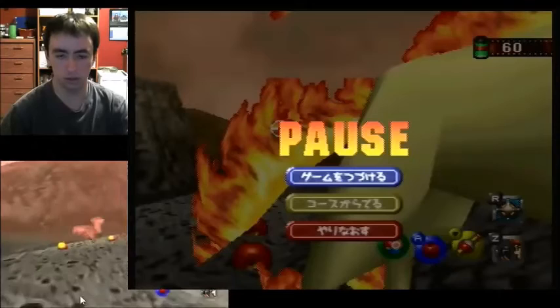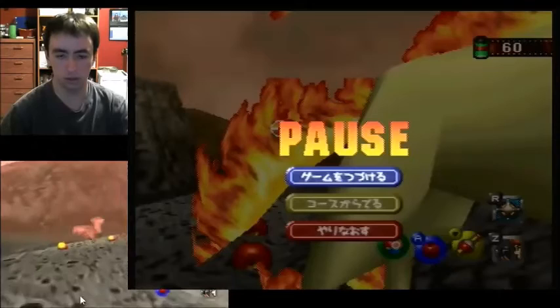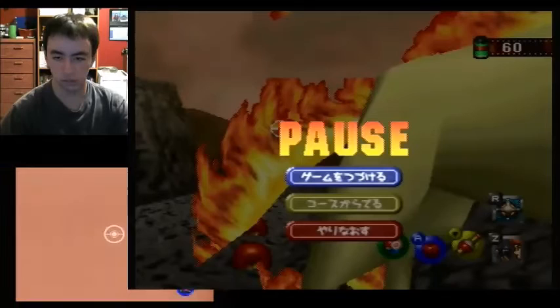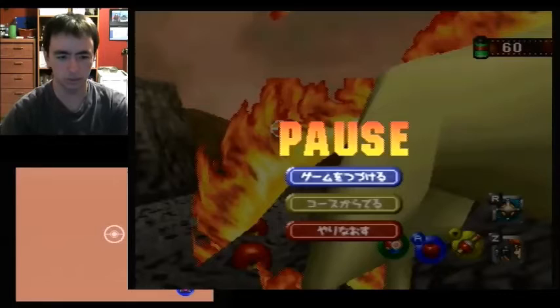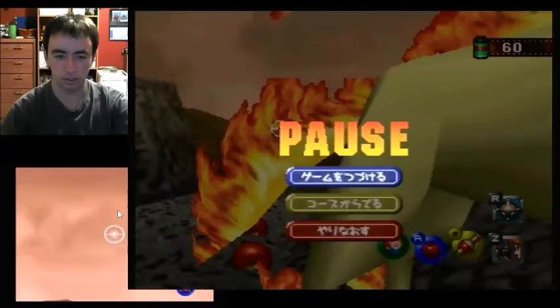For Vulpix, get her as close as possible and get her while she's eating an apple. If you go too close she will run away, which sucks, so don't do that. I look at the sky here — some people look at the smoke, but I really don't think there's a difference. I'd rather not waste time like that.